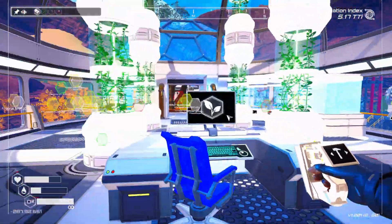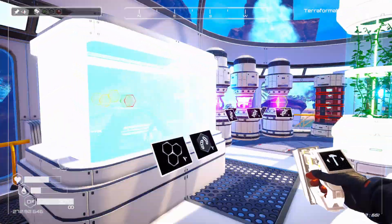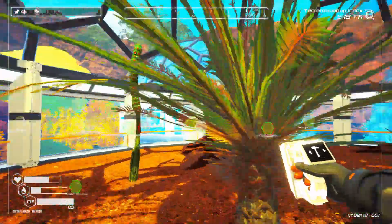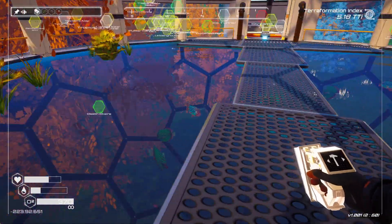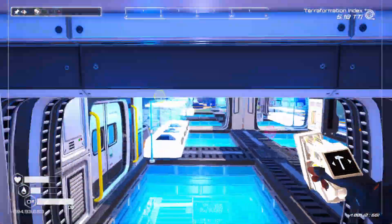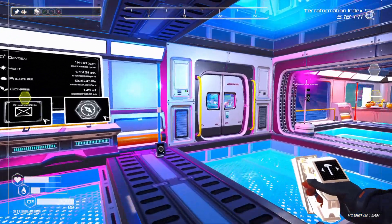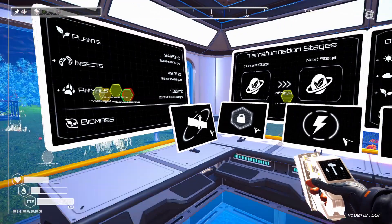Further down we've got the Biolab, Larva Stuffs, Biodome for Tree Trunks, and beyond that is the Aquarium. And then the first floor — this is our main entryway here, where all of our screens are. This is what we're at right now.